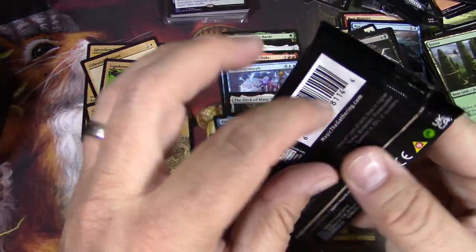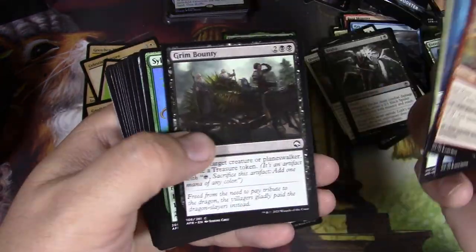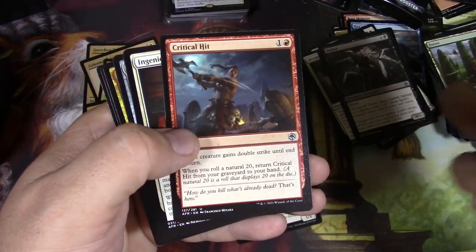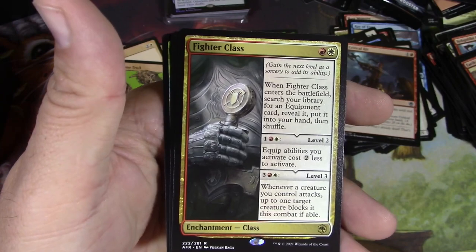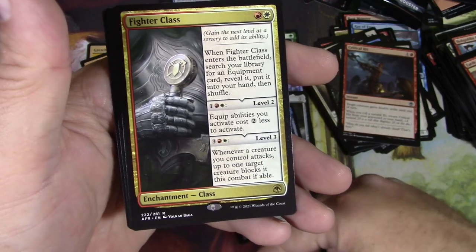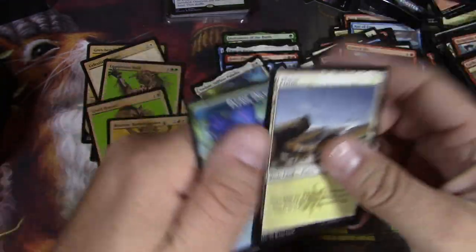Dragon Knight. Earth Cult Elemental, Gloom Stalker. You find a cursed idol — put it back. Critical Hit, Ingenious Smith, Dungeon Map, and Fighter Class. The classes are actually really solid. I haven't used this one but the others are pretty handy to have — constant effects just hanging out there on the battlefield. And a Faerie Dragon.